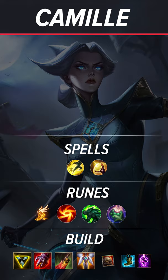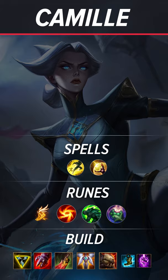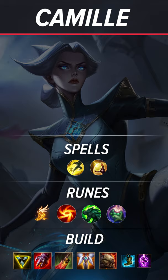Here is our build for Camille. Even though you can play her in multiple positions, her build is pretty much the same. Her core items are Trinity Force, Sterak's Gauge, Defensive Boots with TP enchant, Death's Dance, Guardian Angel, and the last slot can be filled with a defensive item of your choice or just Dead Man's Plate.